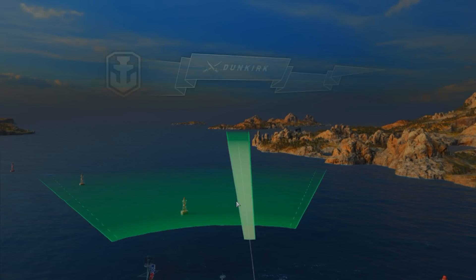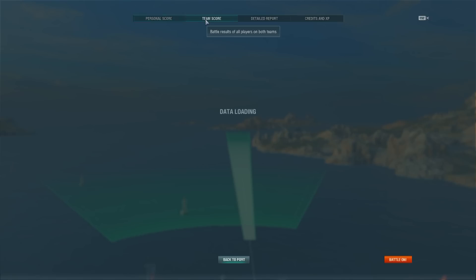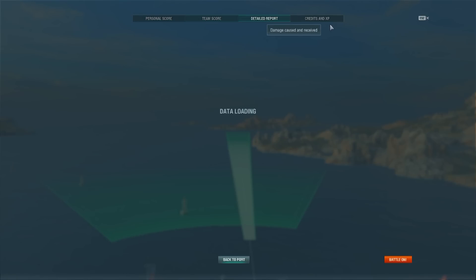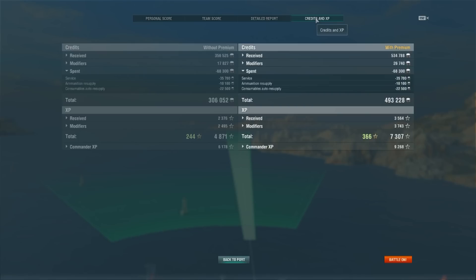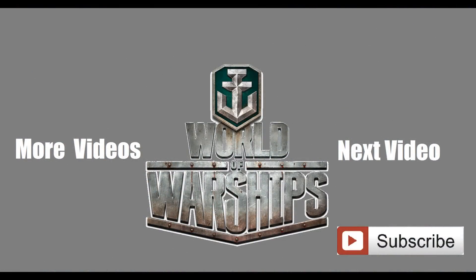Overall, this match definitely plays to the ship's strong suits: 95,963 damage, three kills, eight fires, 7,307 XP, 2,376 base XP. However, I'm not a big fan of this ship — I just don't like this uber-passive play style of sitting behind an island. It doesn't suit my way of playing cruisers. For that reason I really don't care for her. She has some strengths but mostly a lot of weaknesses. Anyway, I'm your Peacekeeper — like, comment, subscribe, and thank you for watching.